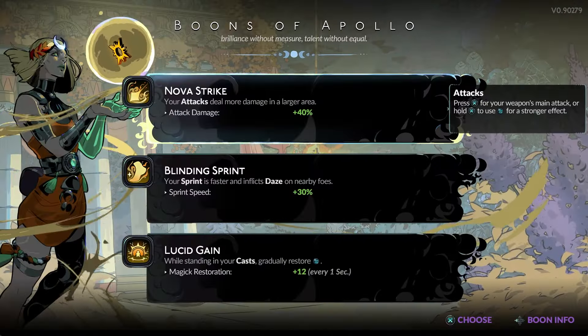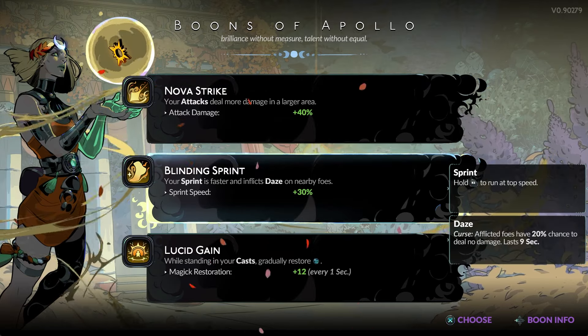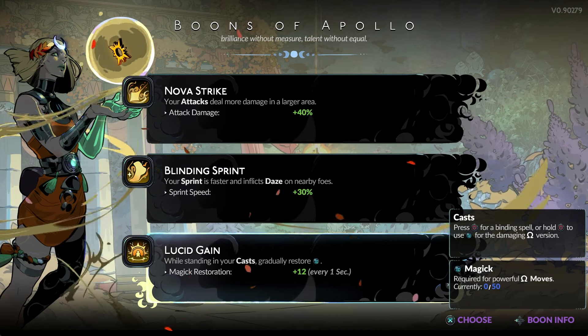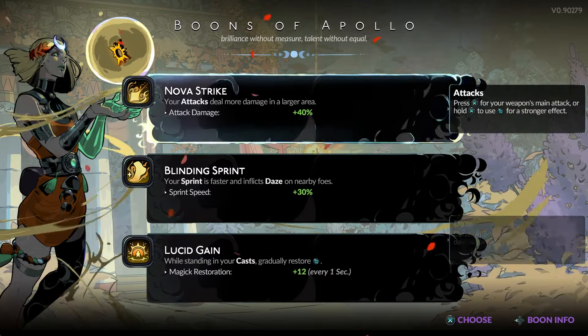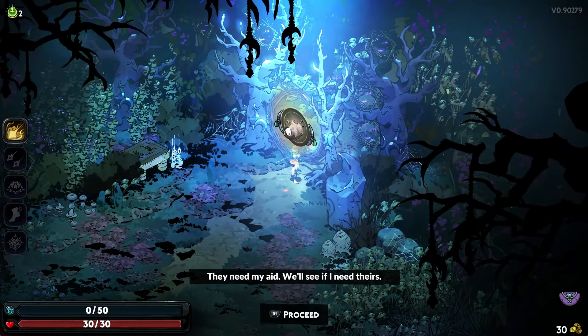I love him. So all of these are ones that I've seen already. Nova Strike makes your attacks deal more damage in a larger area — it's very nice. Your Sprint, think of it kind of like your dash in Hades 1. It makes you go faster and it inflicts Daze, which basically means they have a 20% chance not to hit you. It's kind of like a spin on Athena's Boons. And then while standing in your cast, gradually restore magic. All these are really good. I'm going to go with Nova Strike.